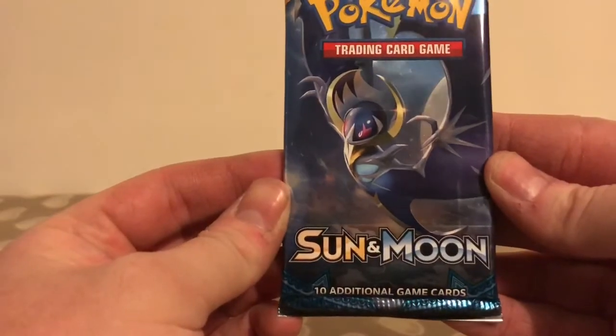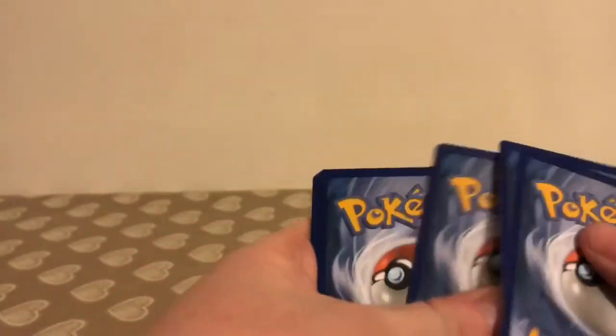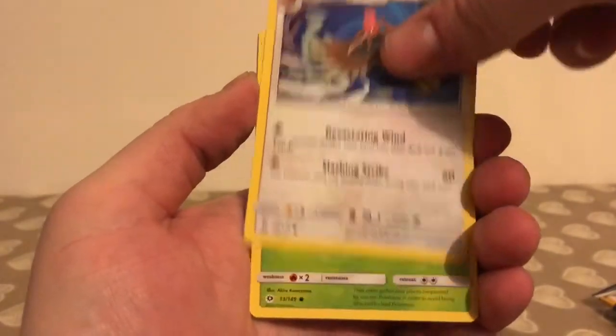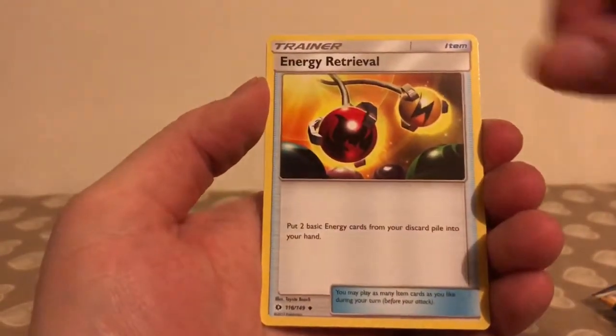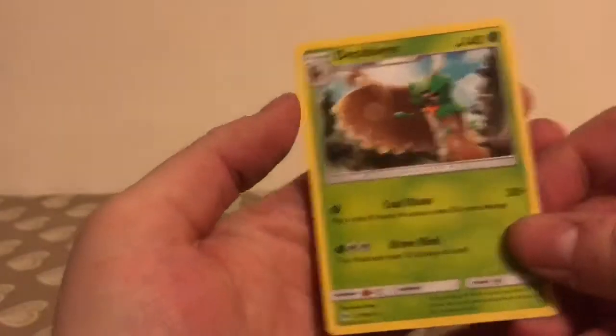The third pack is a Lunala Sun and Moon. There is the code card, and we start this pack off with a Togedemaru, Shellder, Makuhita, Fomantis, Grubbin, Energy, Alolan Raticate, Wishiwashi, Energy Retrieval, and a Reverse Holo of a Poliwhirl — just an uncommon. And the rare in the pack is a non-holo Decidueye.